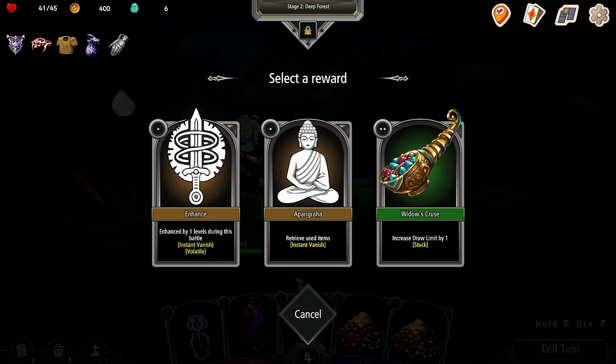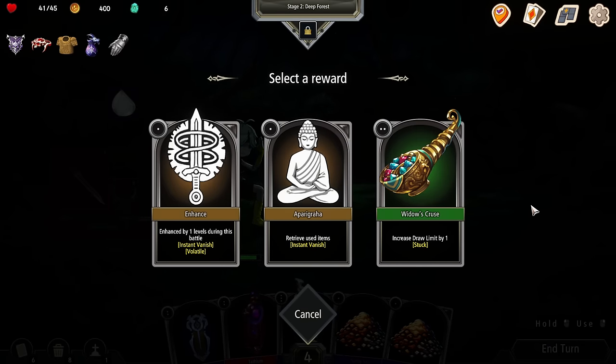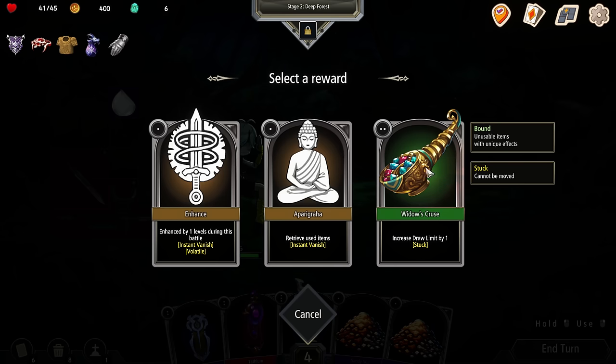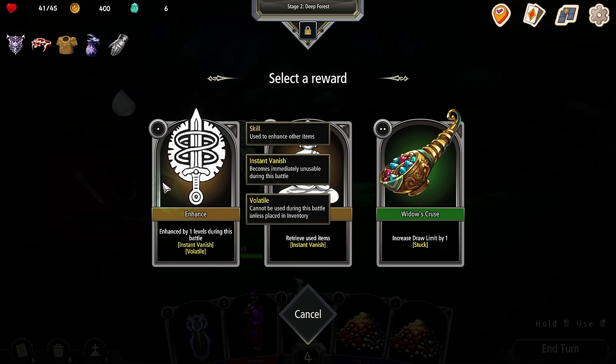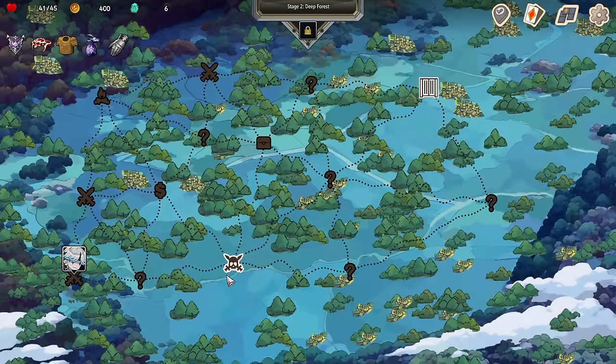Now this one can fit in here quite nicely. I think I got him this round. I should have swung with this one first, but we got him. Any good cards? Retrieve used items. Creature only by one — it takes two squares though, that would be good. Enhance by one level during this battle. I'm going to try that one and see if it works like I think it does. And then we got big boss man.